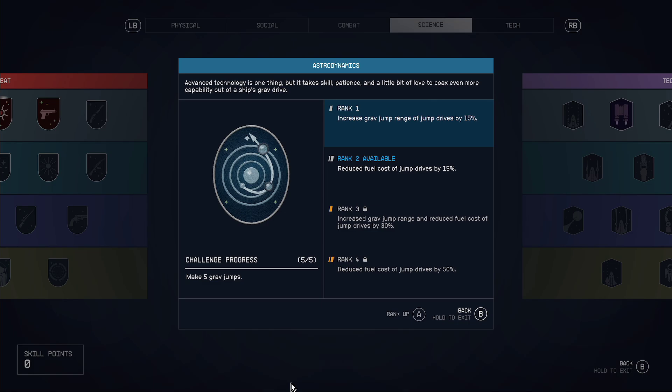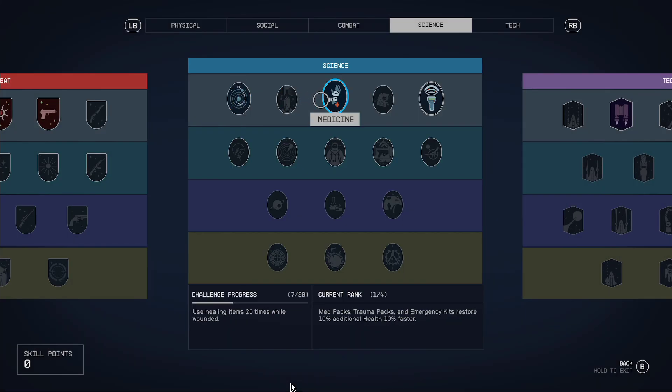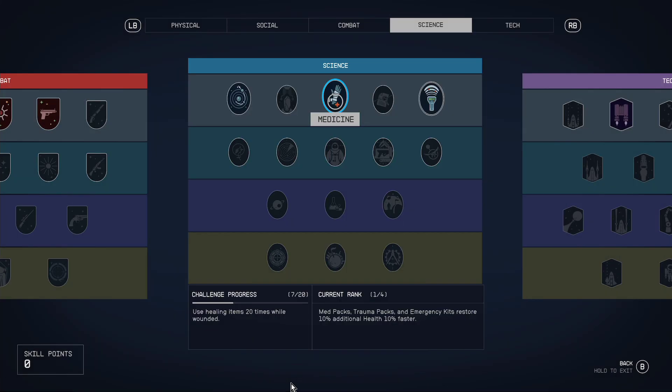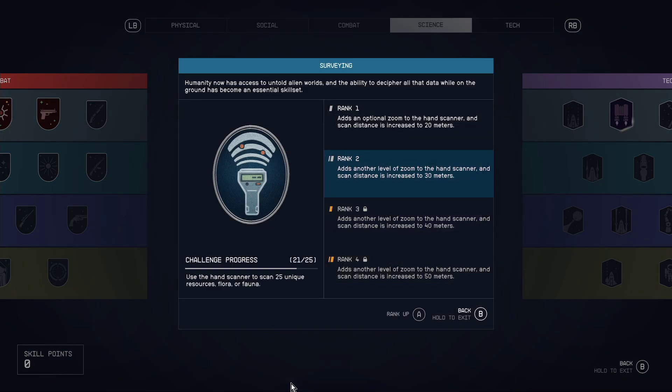Astrodynamics lets you increase grab jump range by 15% - probably not that necessary, to be honest. I've gone down the medicine route mainly because I like the combat and getting stuck in, and the fact that my med packs and trauma packs will restore 10% additional health and work faster is good for me. Surveying with your scanner is incredibly important, and surveying the planets is lots of fun and very relaxing. Being able to scan resources, minerals, and animals at a bigger distance with a zoom is really cool.